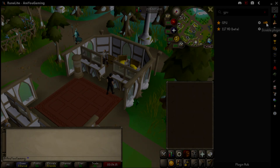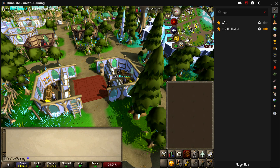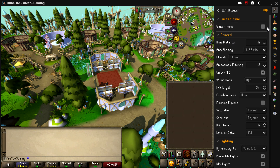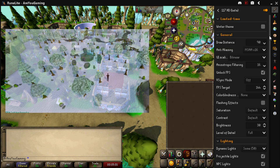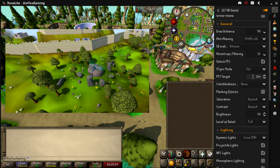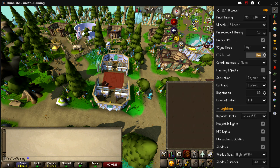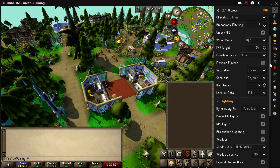The other plugin is the 117 HD Beta, which looks phenomenal — it really does change the game and is what I play RuneScape in most of the time. There's a new Winter Theme setting that's just been released. I have a 144Hz monitor, so I have V-Sync off and 144Hz as my target FPS with Unlock FPS enabled. I also keep my brightness at 30, which is quite bright, but for videos anything lower looks very dim.